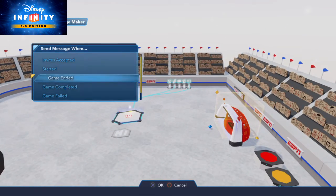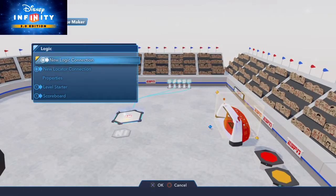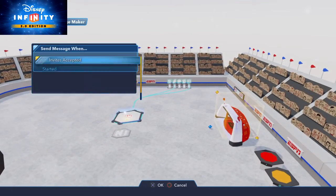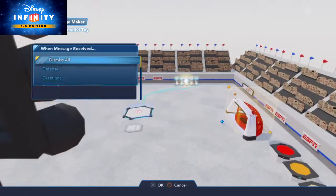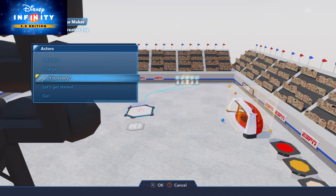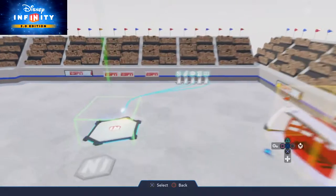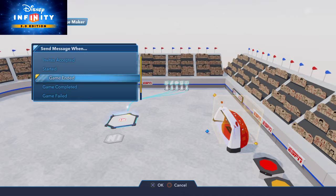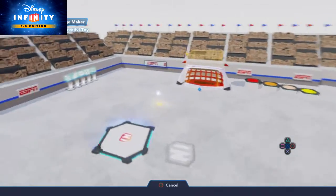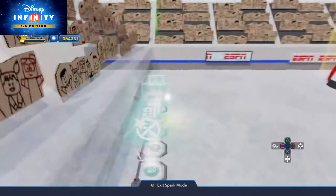New lodge connection when the game is completed. We're going to need to use the text displayer toy now. New lodge connection when the game starts, connect it up to the text displayer — to start. And then new lodge connection when the game is completed, player one will win — whoever wins. Game completed, connect it up to the text displayer — congratulations.